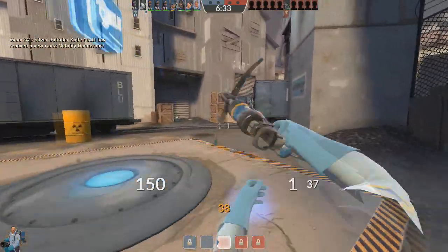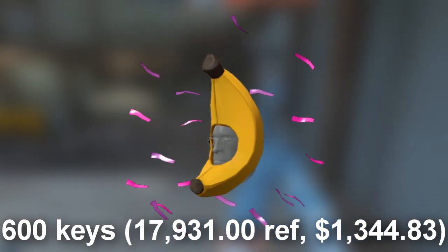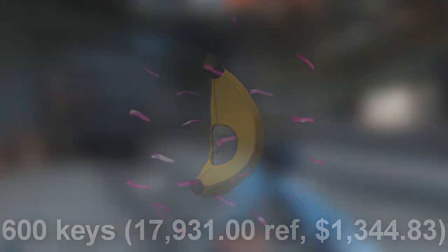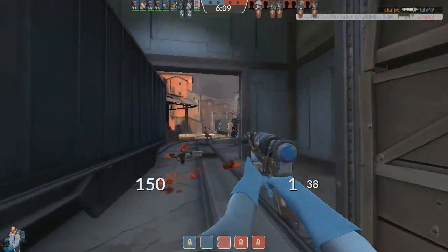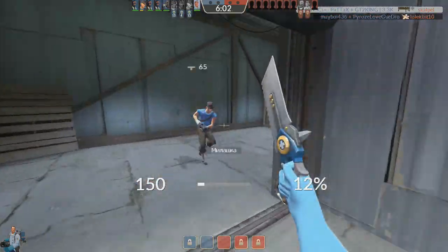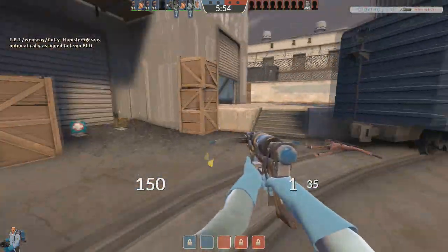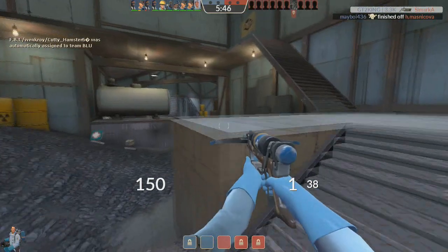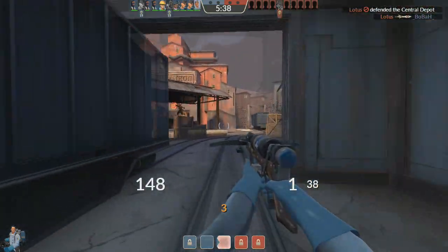Before number one, at number two we have the Purple Confetti Potassium Bonnet, coming in at 600 keys, which translates to $1,344.83 — really expensive for a banana on your head. If you painted it purple it could fit well with Purple Confetti, or white for a nice contrast. But it's also one-of-one, so it's hard to find. You could get a Strange Potassium Bonnet much cheaper and pair it with something like unusual antlers to get a similar vibe for less.